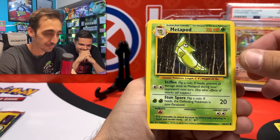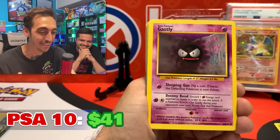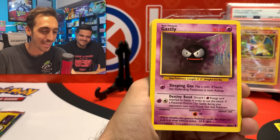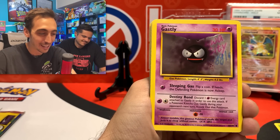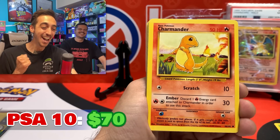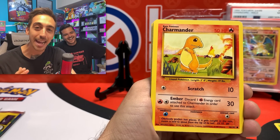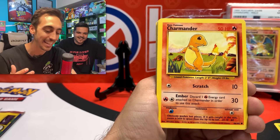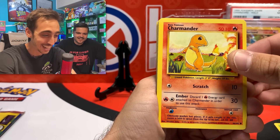We've got the Metapod. Yes! We got a Gastly, Haunter, Gengar line — one of my favorite lines. There we go. Back in the day we would just blast through this like it was nothing, and now even a common card is just so crazy. Look how mint it is. Gastly! And then — Ivysaur and a Charmander. Mint, pack-fresh Charmander. This just means so, so much to me. This is so nostalgic. We got the Charmander.